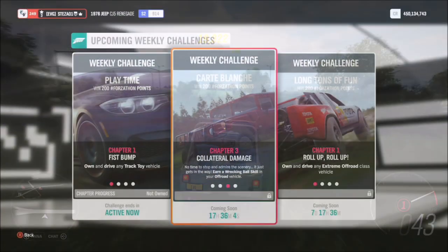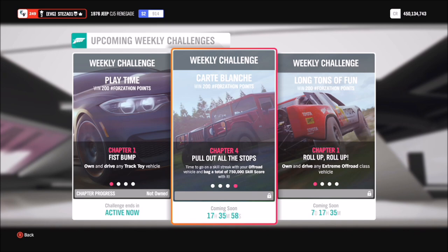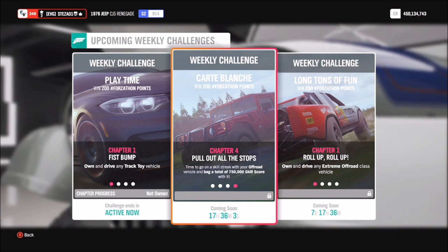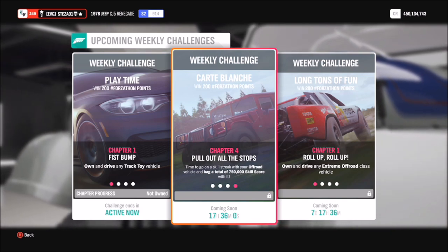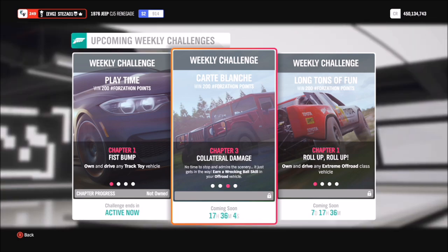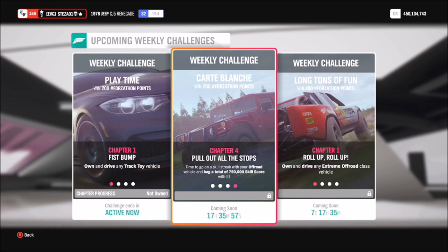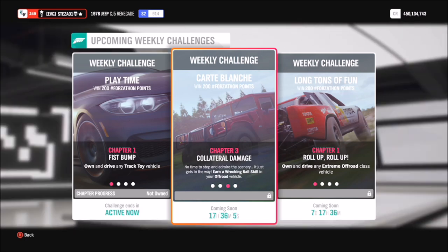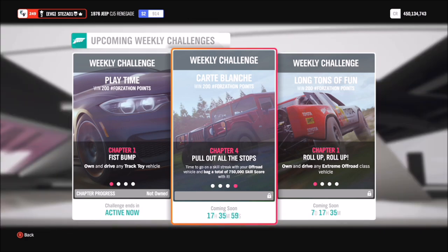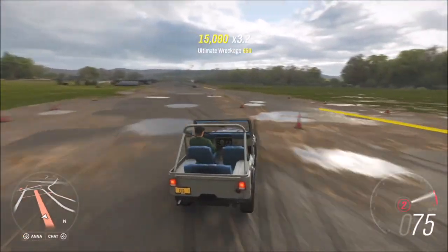The third challenge wants you to get a total of 750,000 skill score. While you're earning your Wrecking Ball skill, you're already racking up points towards it. Once you get the Wrecking Ball skill, you're automatically enrolled onto the third challenge and halfway there. So it's a great time-saver to stay at the Greendale airstrip. Use all your perks and skill points — they'll earn you extra points for things like drifting or air skills.